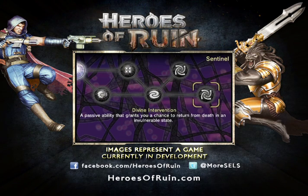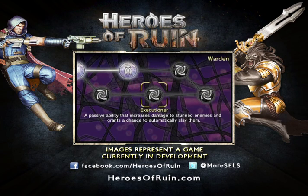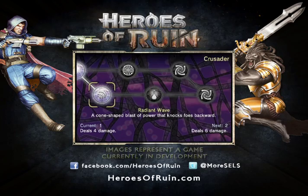I'm also going to come in here and purchase an additional power. When you level up, you earn a point that you can put into a power you've already earned to power it up, or you can buy an additional power. Right now I'm probably going to buy one to help me do some crowd control, so I'm going to get the Radiant Wave power. This is really cool.